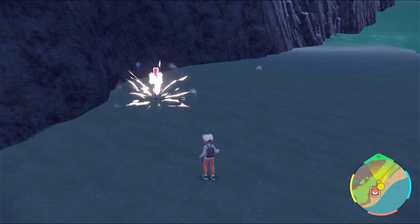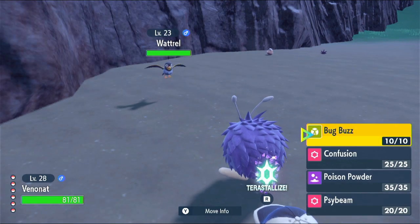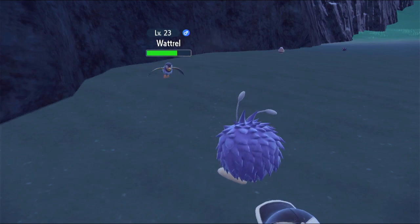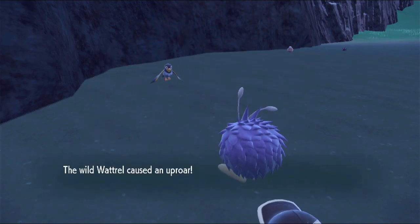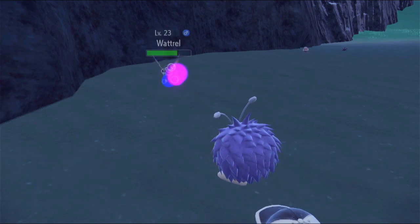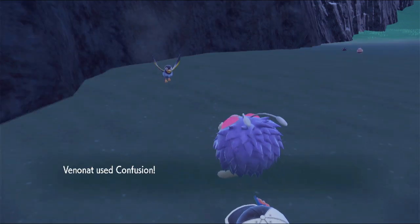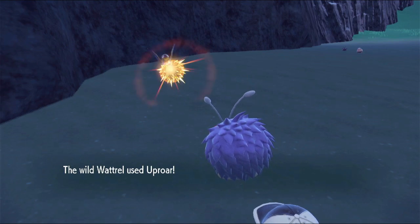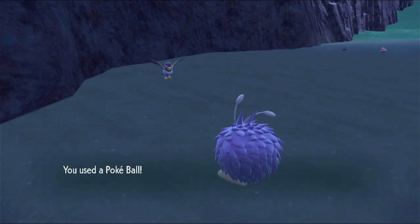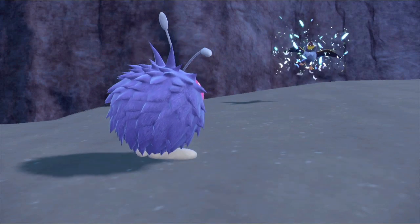I just need to check a few things here. Confusion. Uproar - it's making an uproar. Try Confusion again to bring it down. Might be able to do it one more time. Uproar again - still standing, barely. It calmed down though, so that's interesting. Just throw a Poke Ball - one. Nope, it appeared to be caught but it used Roost. How dare you? It's gonna heal a fair bit.